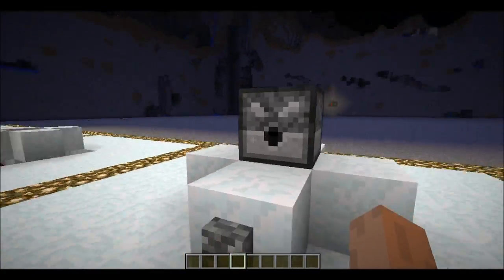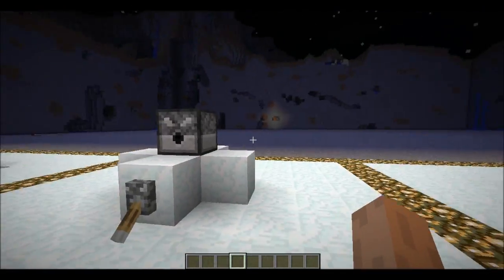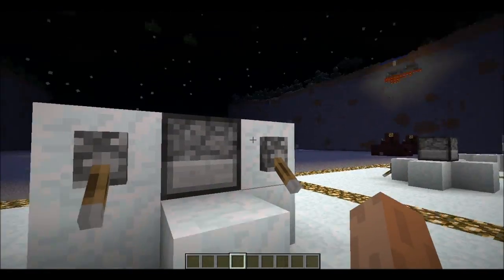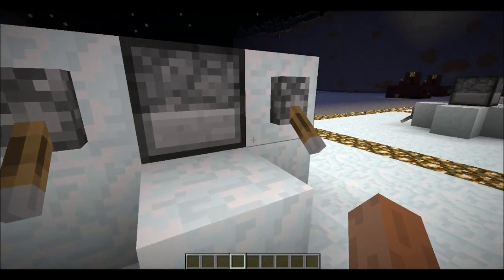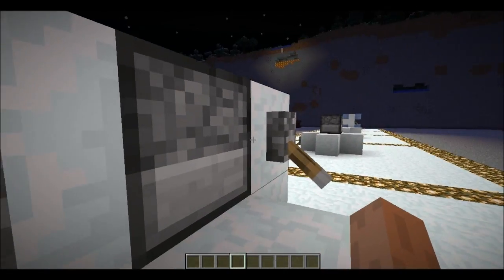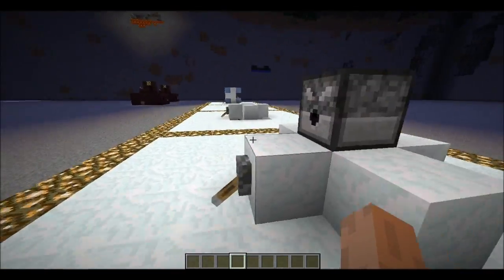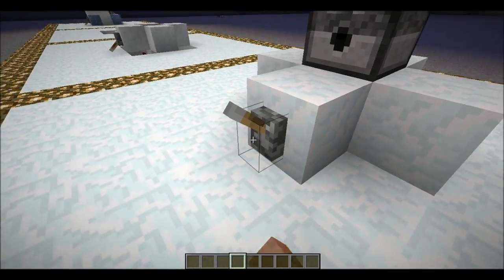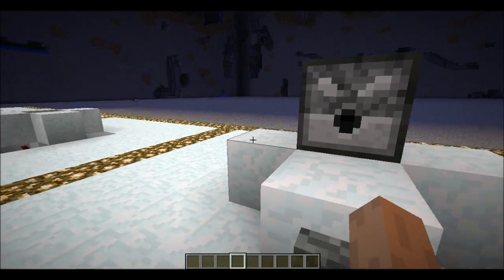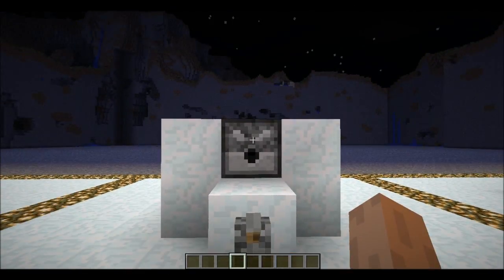Next step is to place a dispenser on top of this block. Then we place two blocks next to it with levers on top. Now we have to have them on, because if you don't have these blocks with levers then this system won't work. What happens is you flick this, and with the dust underneath, you need levers next to it to have the power to have the dispenser powered on, just like that.